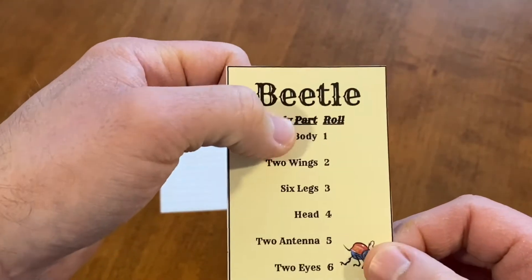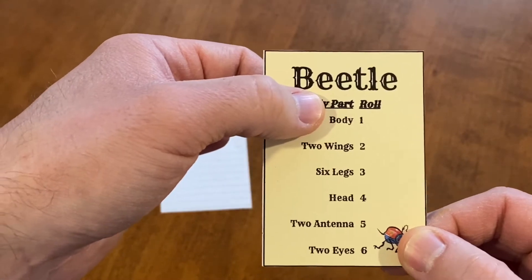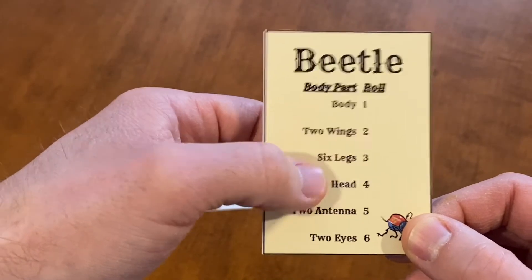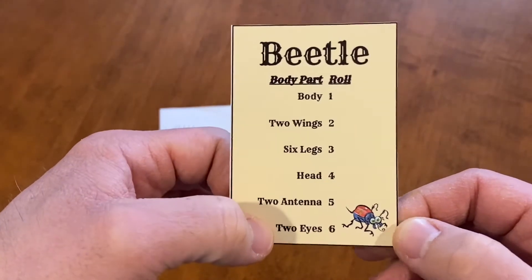Before you can draw any other body part in this game, you must draw the body, so you have to be able to roll a one. Each player must roll a one before they can do anything else. After you roll the one and get to draw the body, then you can start adding other body parts.